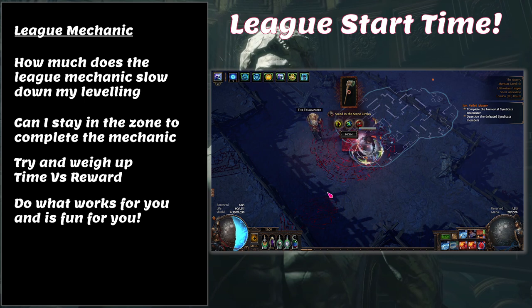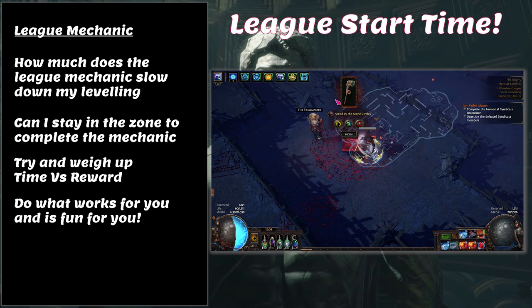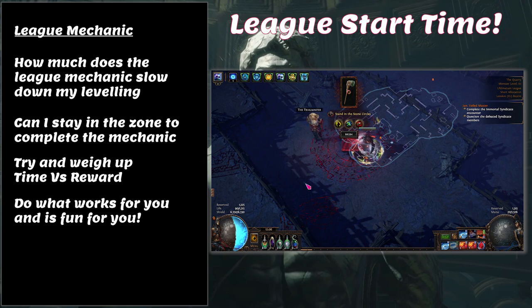For Delirium I would always complete it — the mirror's there, just run through it. If it was too difficult for my character I'd skip a few zones until better leveled. For middle-ground mechanics like Ultimatum, I played it by ear: if I didn't need the first offered item for my build, I skipped the encounter entirely. I'd say I added about half an hour to 45 minutes onto my leveling time overall. Everyone deals with it differently — find what suits you.